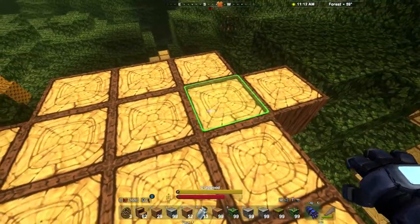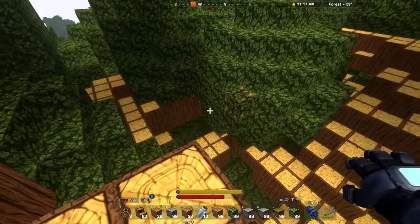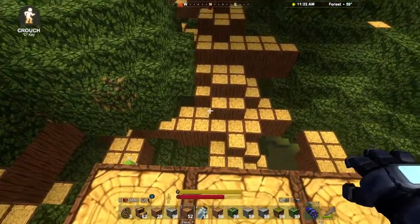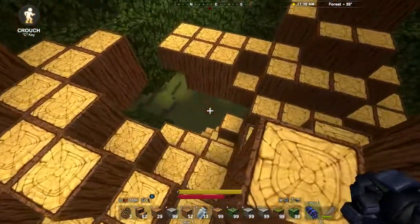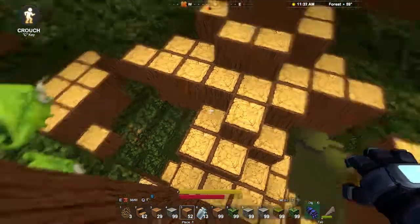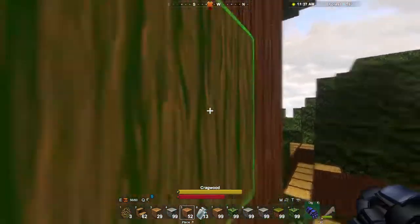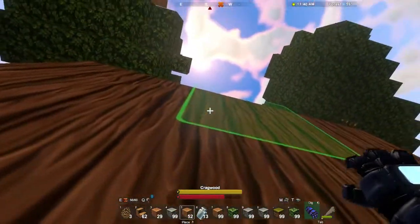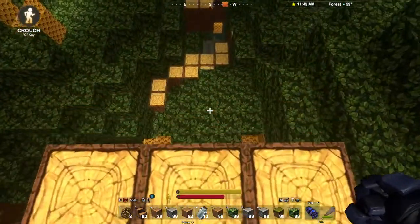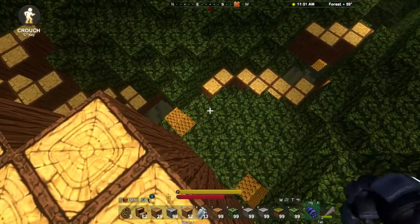Before that, I want to show you something very important to know about playing Creativerse, and that is dealing with heights. If you press the C key to crouch — see in the top right corner it says 'crouch' — when you're crouching you're supposed to be able to walk to the edge and not fall off. I'm not sure how I managed to fall off there, but let's try that again. Press C to crouch and then you can walk to the edge and you won't fall off.